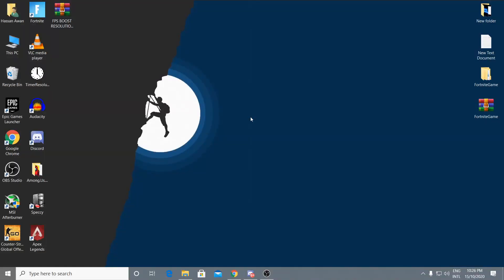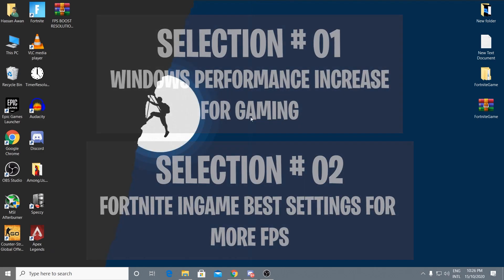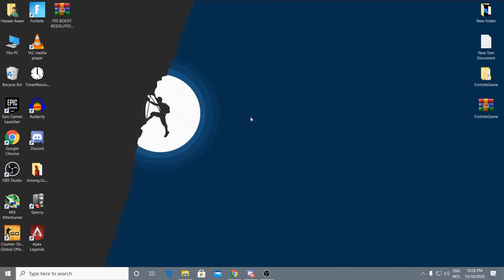This video is divided into two parts. The first section covers Windows settings — how to boost your FPS and performance by changing Windows settings. The second part covers Fortnite in-game settings. First, we'll talk about increasing your system performance by changing some simple settings in Windows.